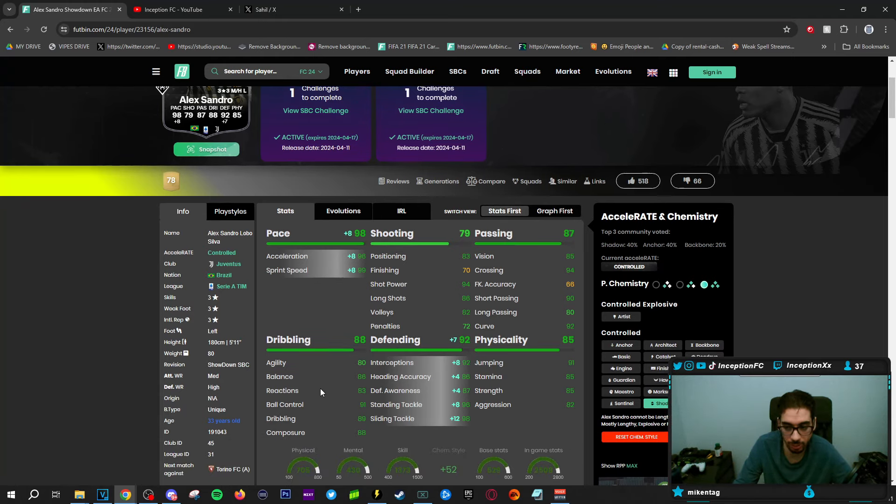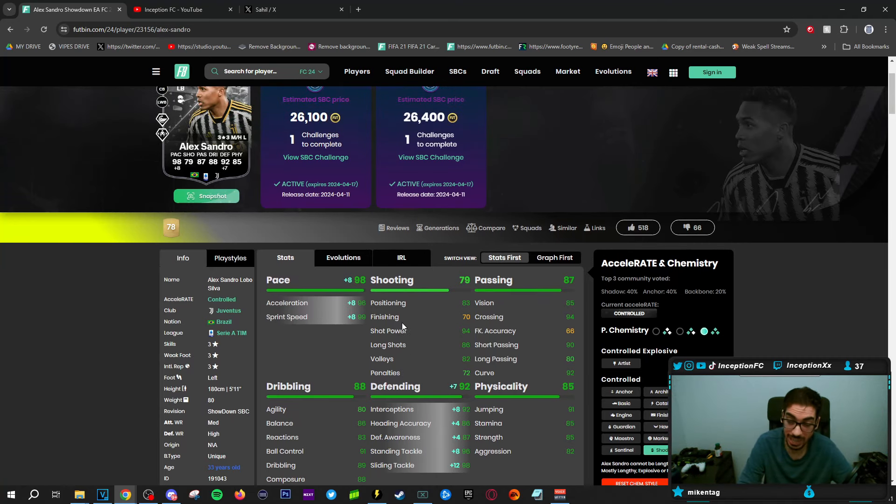Dribbling will be interesting to experiment with because of that unique body type and 5'11" height. He does actually have some shooting capabilities — whether or not we'll get into those areas, we'll see, as it's a card that is medium-high in that specific area. Passing stats are going to be in a good area too for the most part, so it's mostly going to be checking out defensive capabilities and what he's like on the attack. We'll see what the card is like — hopefully he is a beast.